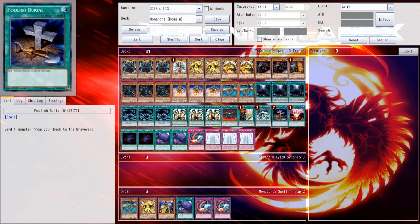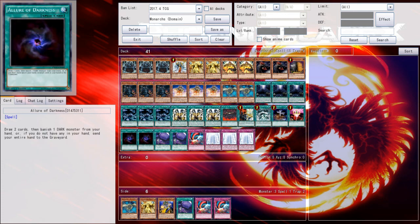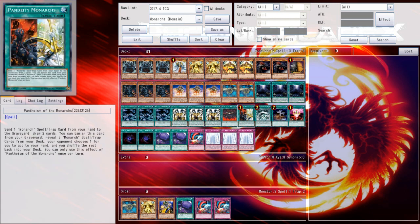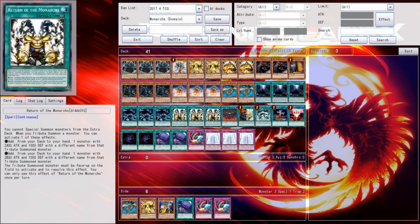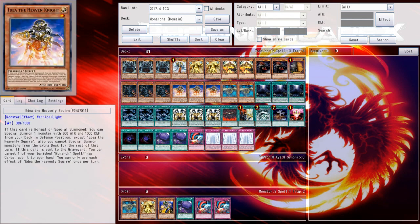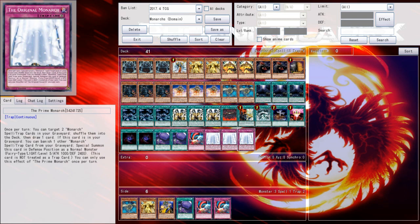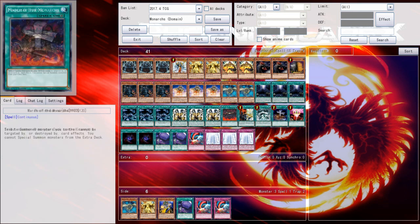I wanted to see if this deck could be worked around with the addition of Foolish Burial Goods, essentially giving you ways to graveyard your Pantheism of the Monarchs, which then allows you to search. And then if you have any way to resolve your Idea's grave effect, you can add Pantheism to your hand, essentially having a way to search Pantheism Prime while you're trying to make your play start.